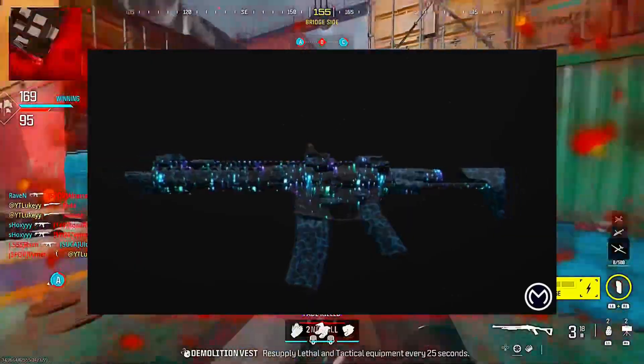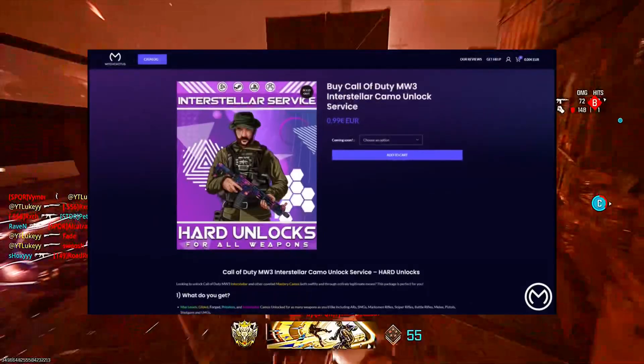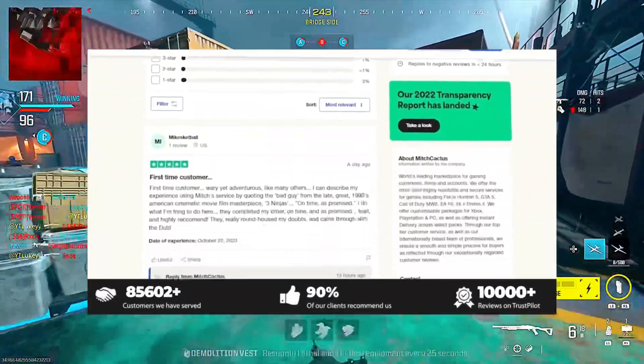If you are interested in any Call of Duty services, go ahead and check out the link down below. These guys can unlock anything on your account from camos to weapon XP — whatever you want.